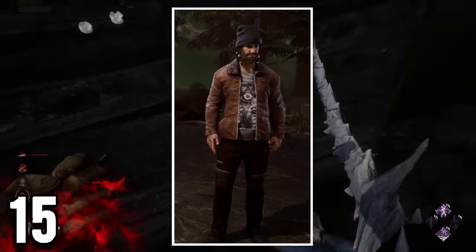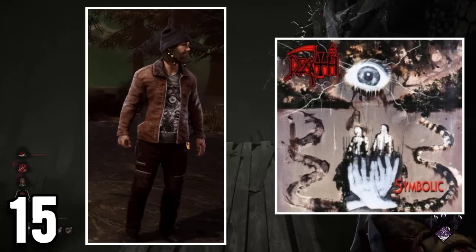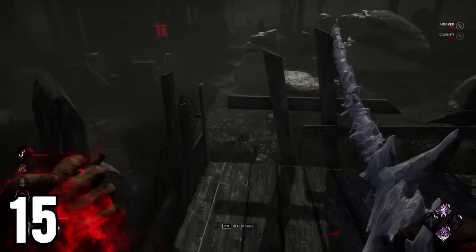One of Jeff Johansson's cosmetics could be a reference to a real-world metal album called Symbolic. As you can see in the design, both are quite similar. However, it could very well be a coincidence.